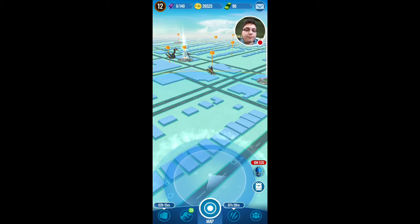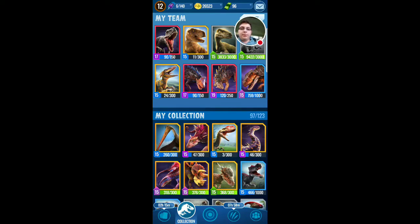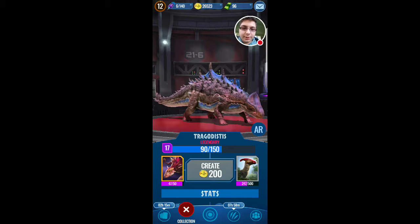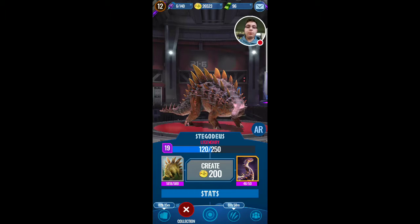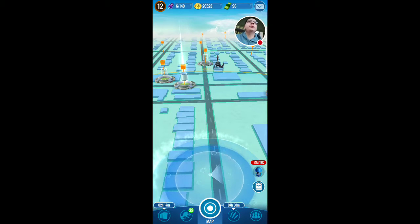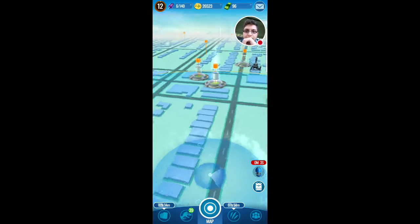Stegodeus is badass - the way it looks - and Tragodistis looks badass too. The seventh dino in the columns - go right for it. This guy looks sick. An Ankylosaurus is more like a living tank - imagine a tank in this era and compare it to an Ankylosaurus, that's how sick it is. Stegodeus actually means 'roof god' according to the in-game description.